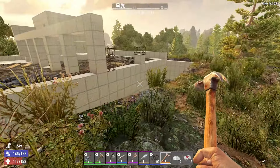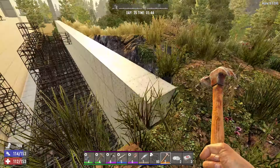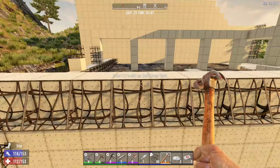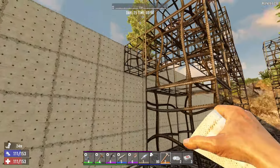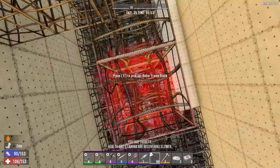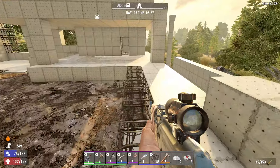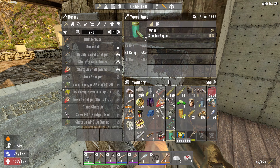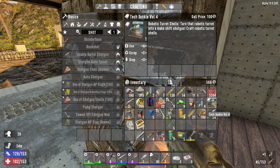We can continue with our life — of course, until the next horde night. Damn it, I broke my leg! I should place some bars over there so I don't fall. Okay, again — no problem. Right now it's okay. I'm thirsty — let me see. Yucca juice. Tech Junkie — craft robotic turret shells.